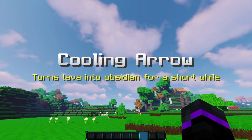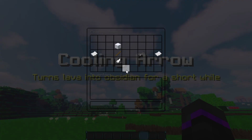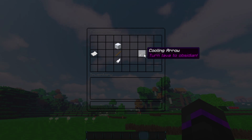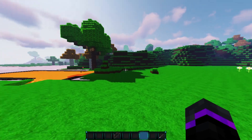The first one I'm going to be showing is the cooling arrow. This turns lava into obsidian for a short while. So this is how you make it — you've got a snow block, stick, and a feather, and that gives you the cooling arrow. We'll put it in the crafting table and there we go, we've got our cooling arrow.